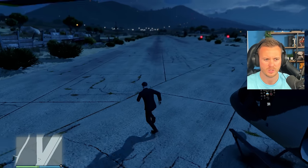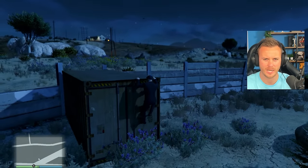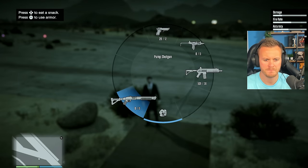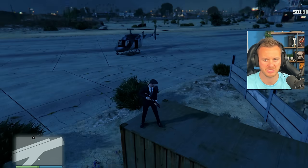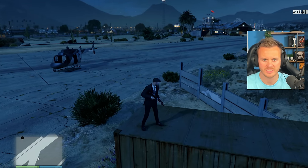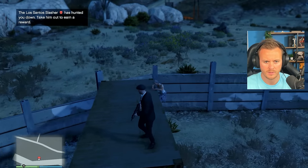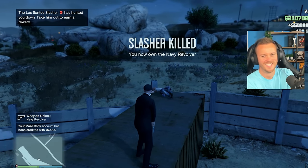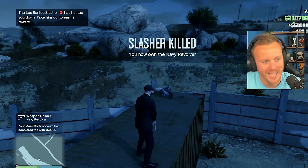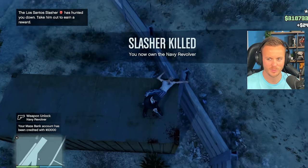We'll go get on top of this thing just so we have a little bit of height. We don't have a lot of guns to choose from, so we'll go for the carbine rifle that we purchased — I think this is good enough. Now we sit and wait. I can hear him — there he is! Scared the life out of me. 50k — we have taken it. You now own the Navy Revolver.